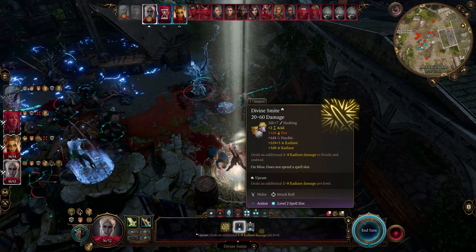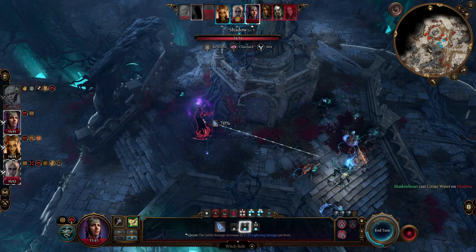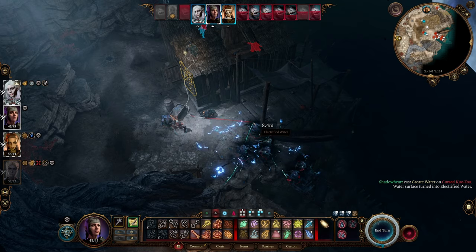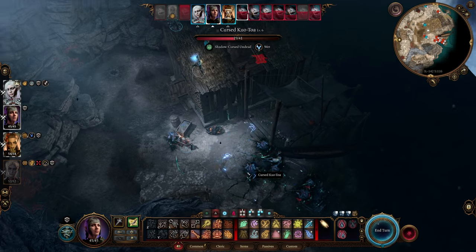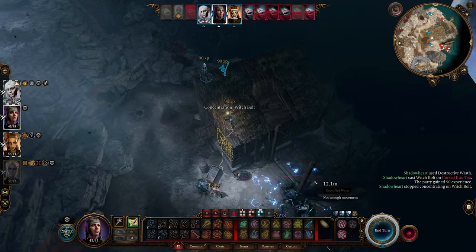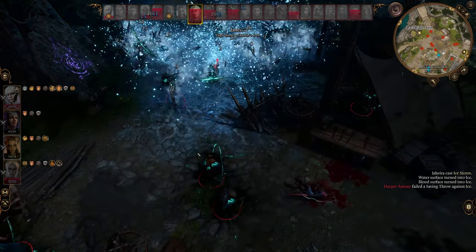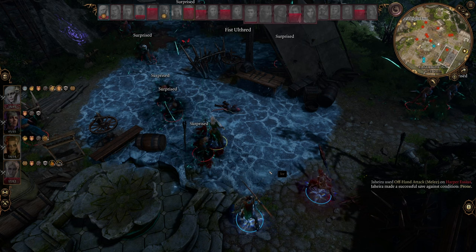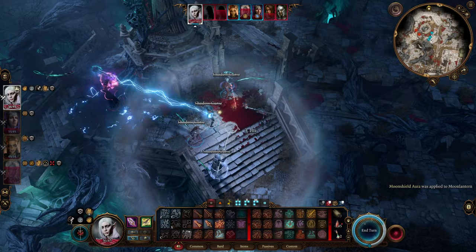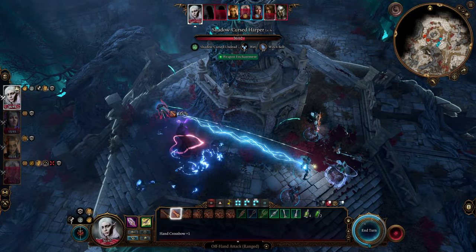The general setup has four party members: one melee character being your paladin, which is essentially your tank but also an insane damage dealer, and then your other three party members are mostly ranged and melee hybrids. A core system of this setup is the Storm Warden build, whose ability to create water wets targets. Wet targets have vulnerability to lightning and cold damage, which we'll leverage across the other builds for extra damage — especially important in honor mode because of enemy health and armor class. The last character is a bard, a support caster and ranged damage hybrid using hand crossbows.